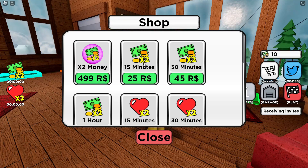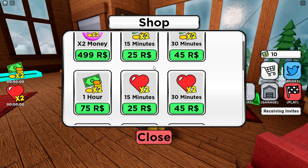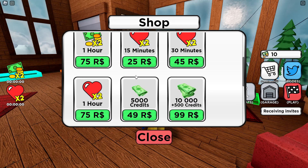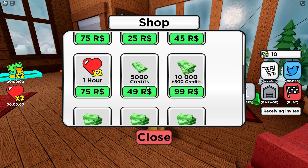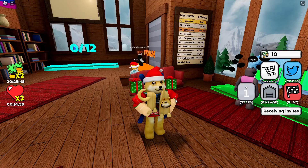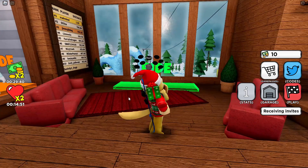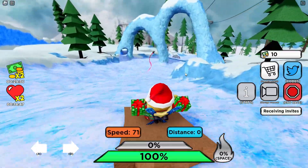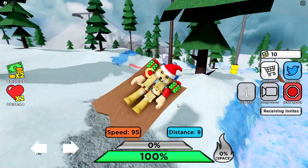Over here you can buy a times two money booster for 15 minutes, or a times two life booster, or just buy the cash itself. I'm gonna go ahead and buy a times two money booster — they're pretty cheap, so I'll get the 30-minute one. I've just purchased a times two money booster and also got 15 minutes of life booster as well. Let's try this again — we've got speed and distance here.